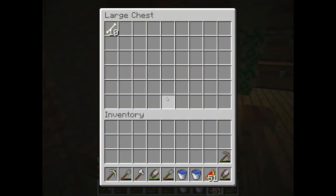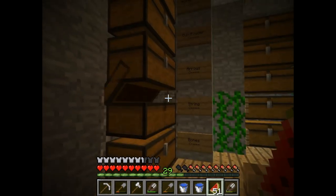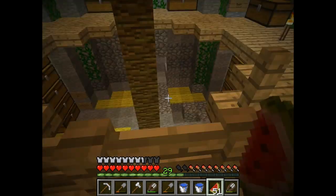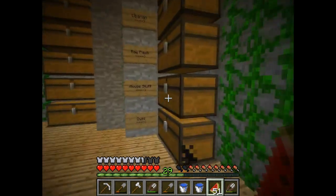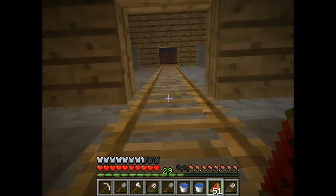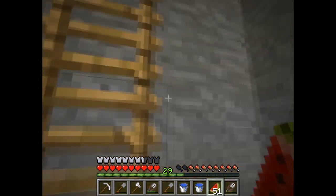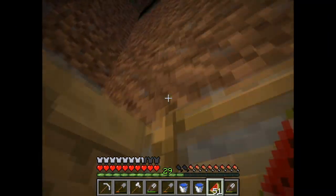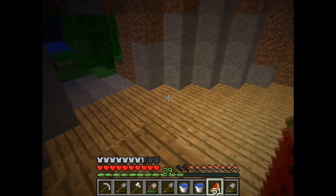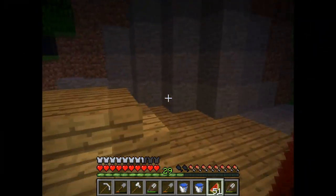Another mine blocks section right here — the mob stuff: bones, string, hay, arrows, rotten flesh, all that stuff, and a bit of the useless stuff. I haven't worked up here yet but that is also coming. And up here we have the stairs towards the lighthouse, but these are also not finished.